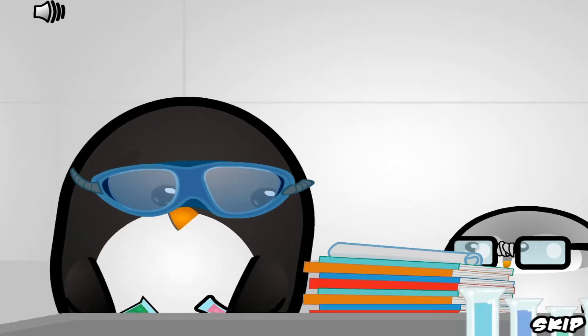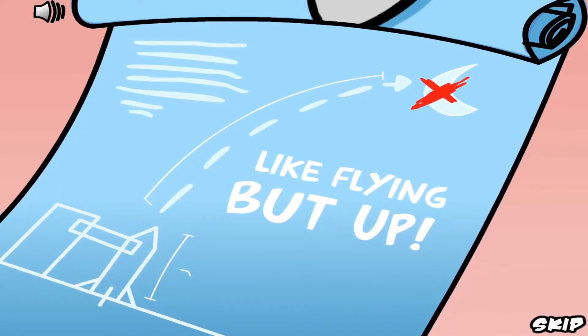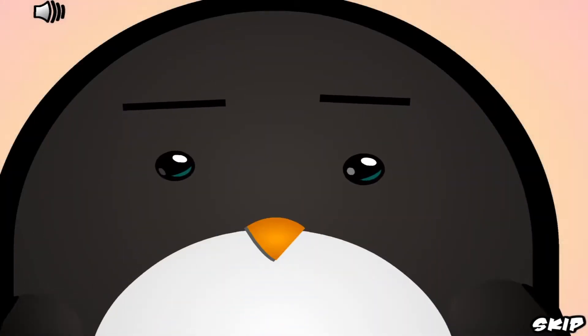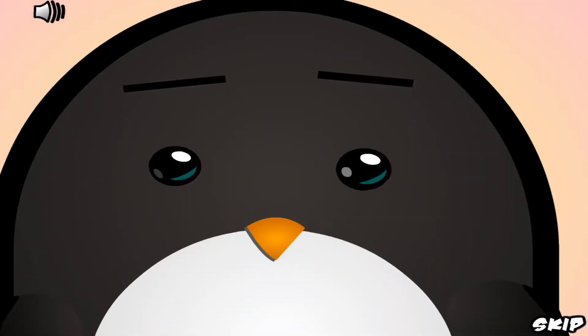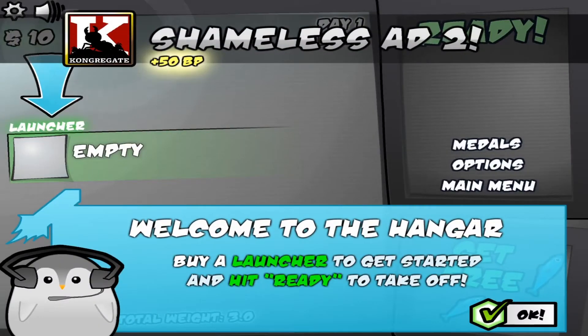We've got this cutscene playing. Our penguin — after the other games he wants to go into space. In Learn to Fly Idol we destroyed any obstacle that could get in our way and prevent us from going up. And then he creates his company, Penguin NASA, and now he's researching how to get to space.